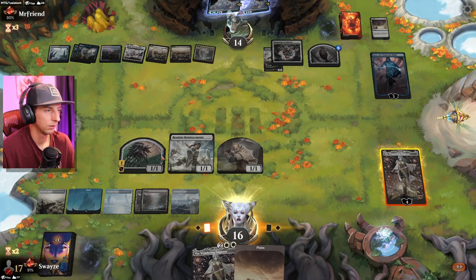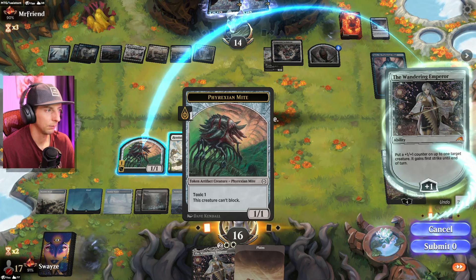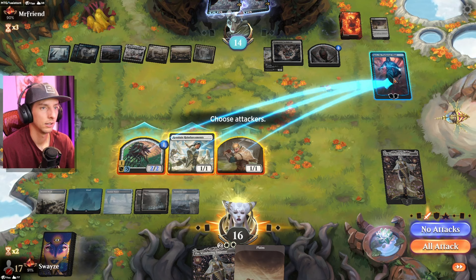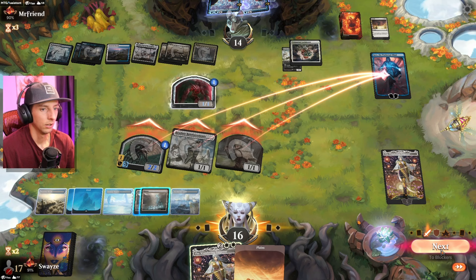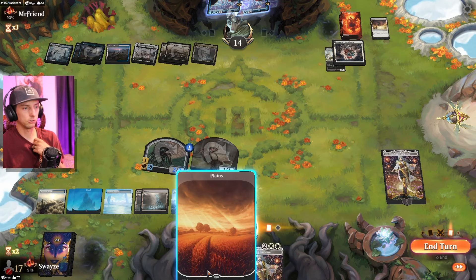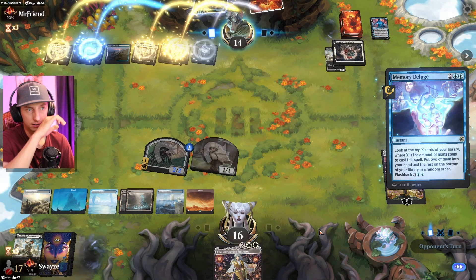I'm going to plus this and send everything at Jace. Jace still kind of lives if they want to bring the one-one to block the two-two, which is frustrating — but that just means Jace can only plus. Oh, they're going to give Jace up. Interesting decision. My draws have not been great — way too many lands. They finally pull the trigger on the Deluge, which means they are probably looking for another Sunfall effect.